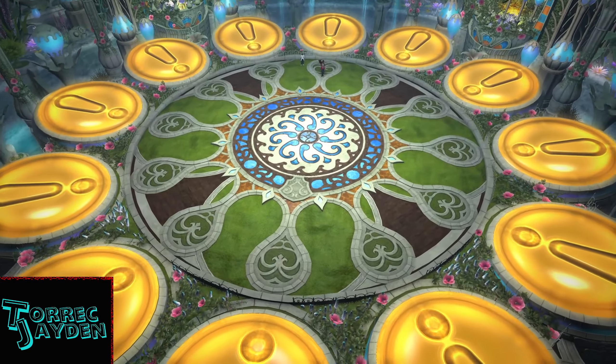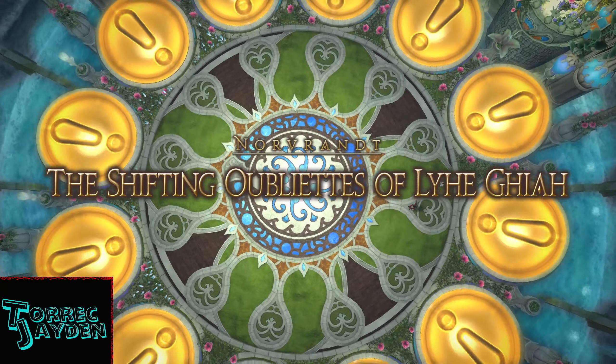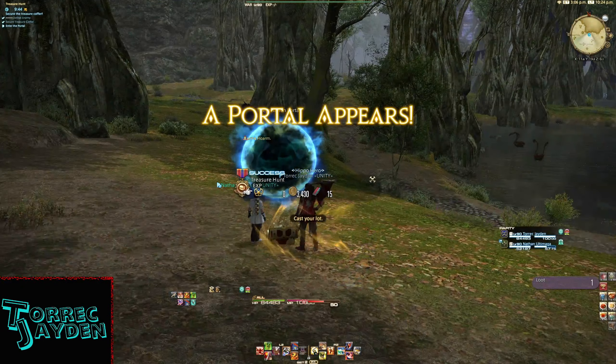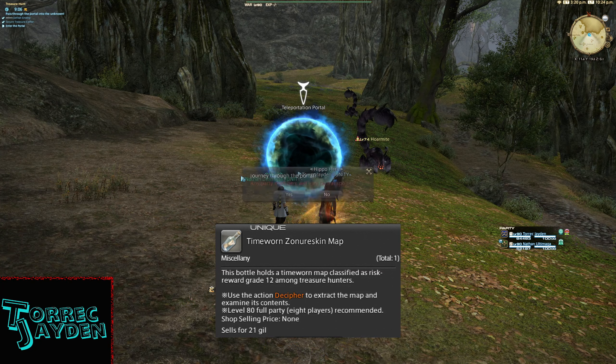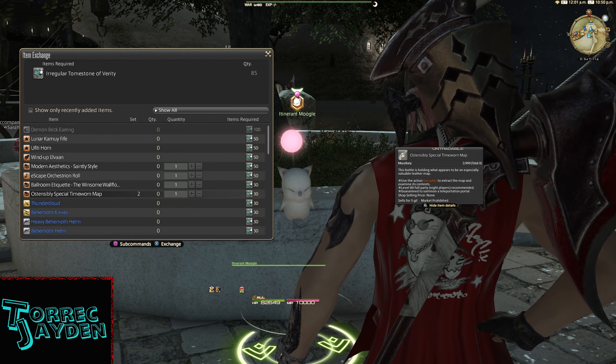To get it, you'll have to make your way through the Shifting Oblieuts of Liga, and get lucky. This treasure map dungeon has a chance to appear from the level 80 zone skin maps, or the ostensibly special time-worn maps from the itinerant moogles.